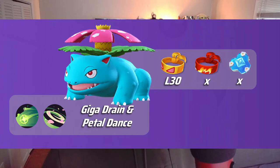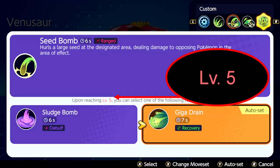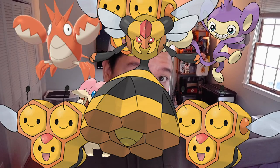Venusaur is listed as an attacker. However, running this Giga Drain Petal Dance build, you'll be happy to find out he's also an unstoppable, life-draining Terminator. But there's one thing standing between you and squad wiping the entire team — it's levels. You need to get level 7 to get this build fully online, which is why we're going to be talking about last hitting across 5 key fights. And I'll throw in a little bonus on how to secure Drednaw and Zapdos, so let's get into it.